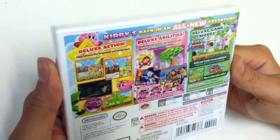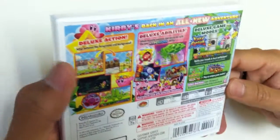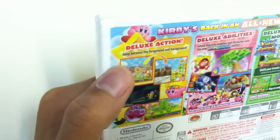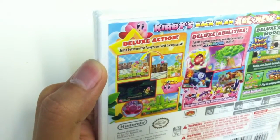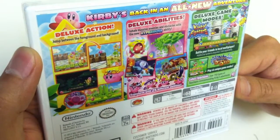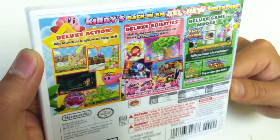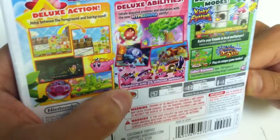Looking at the back here, there's quite a bit of stuff. Kirby's back in an all new adventure — deluxe action. Jump between the foreground and background. Deluxe abilities: inhale massive enemies and obstacles with the new Hypernova ability.